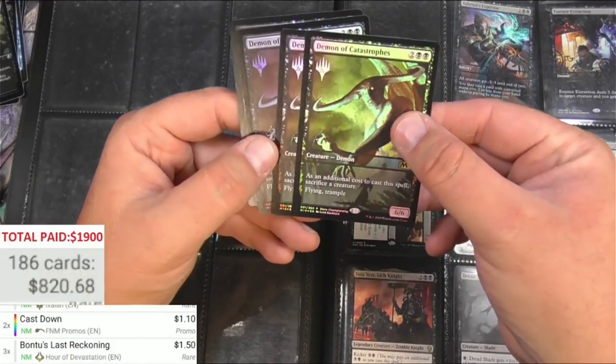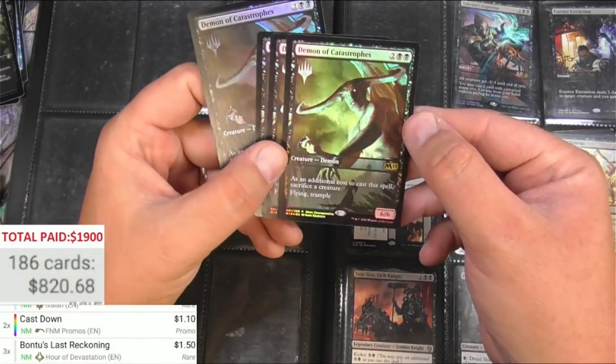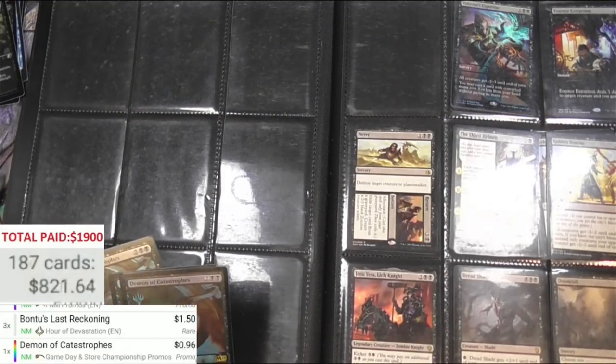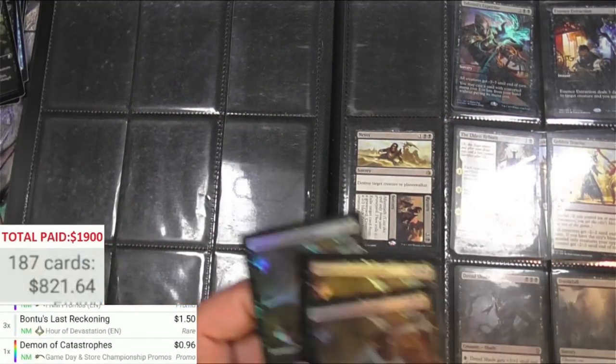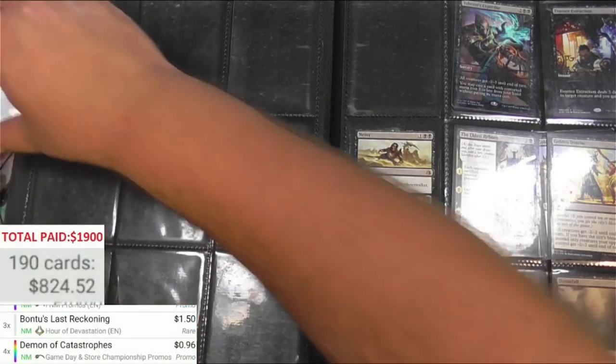Demon of Catastrophes — Store Championship edition, a playset of these. That's kind of cool. Game Day Store Championship version at 96 cents — it's a keeper. Got four of those, they really look cool.